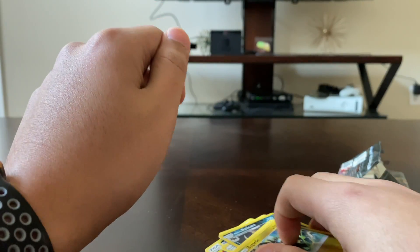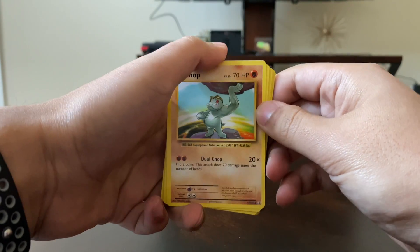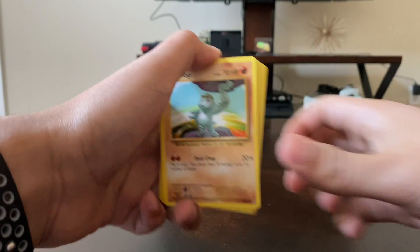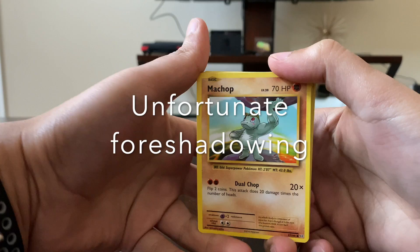Let's put this to the side. Next pack we have is XY Evolutions. Upon unboxing, let's see the access code. XY Evolutions, if I remember correctly, doesn't have an energy, so let's go straight for it.